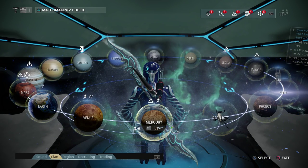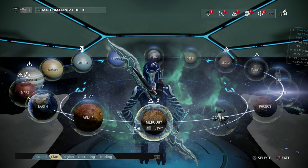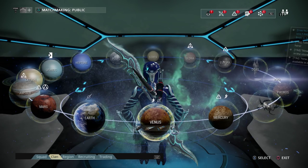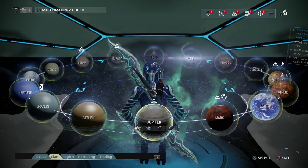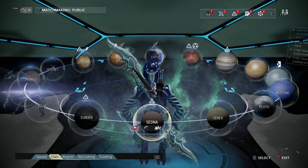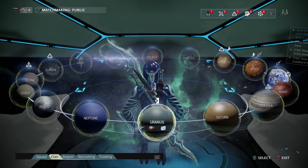This is where I'm going to recommend places to go. On the Venus side, from Venus we can head over to Jupiter. From Jupiter, we can head over to Sedna, and from Sedna we head over to Uranus, and then Eris.